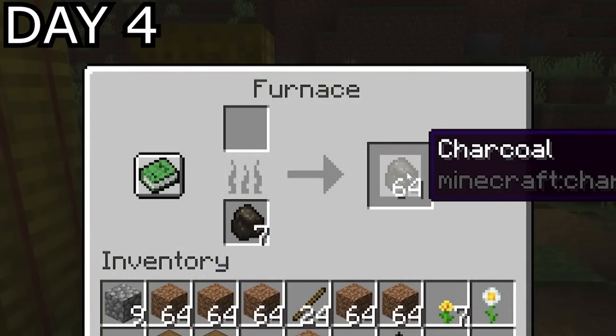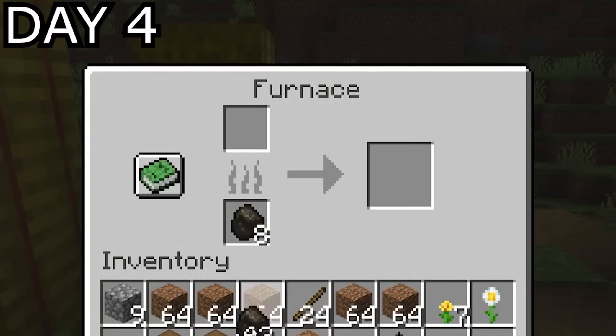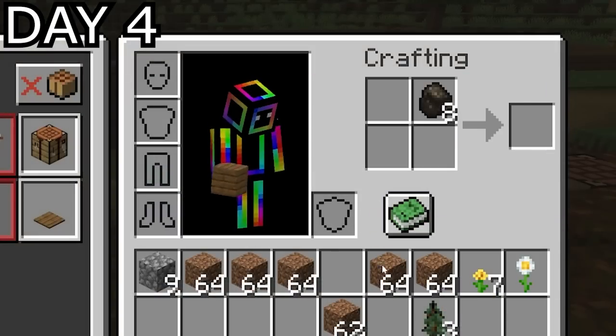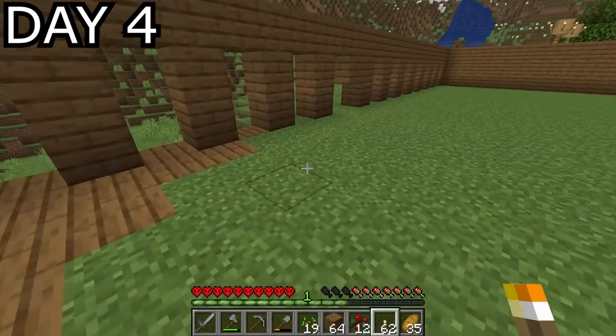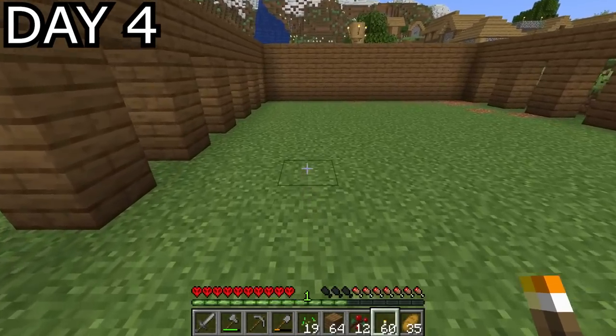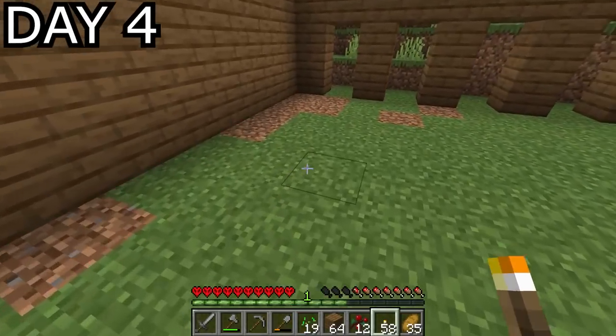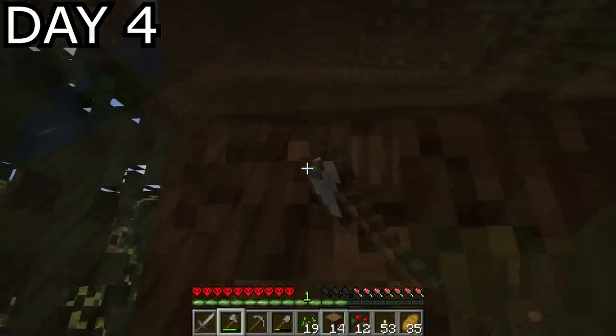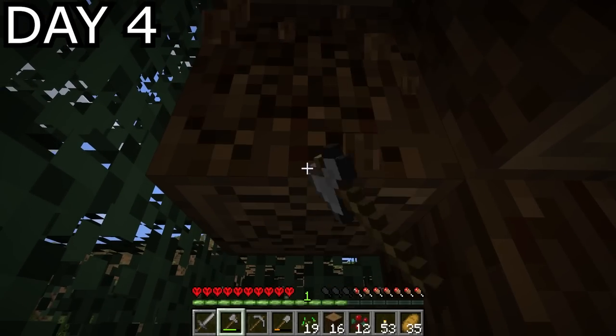Day four, the stack of logs I'd put into the furnace had finished cooking — I now had a stack of charcoal. I couldn't imagine it lasting long, so I dumped another stack of logs in for smelting. I'd been wanting charcoal because it enabled me to craft torches, some of which went into what will be the interior of the trade hall. Once I put a roof on this thing it's going to get dark and I don't want mobs spawning. I got to work on the roof until I ran out of wood and had to go tree harvesting.